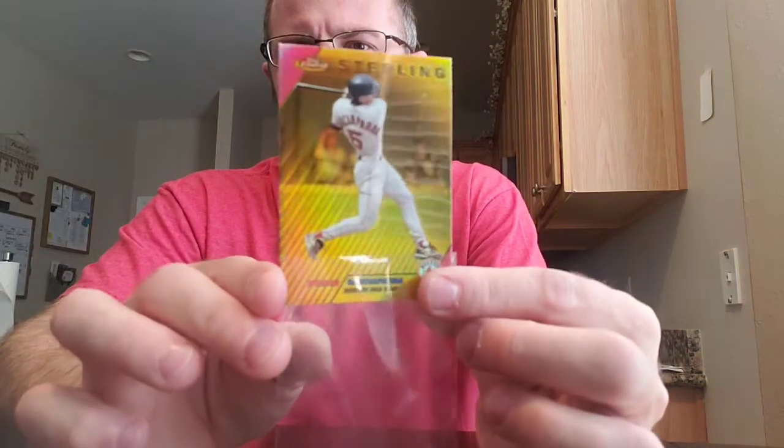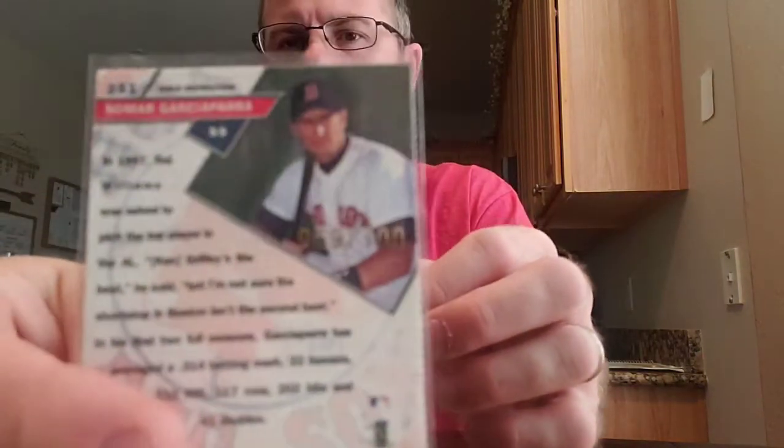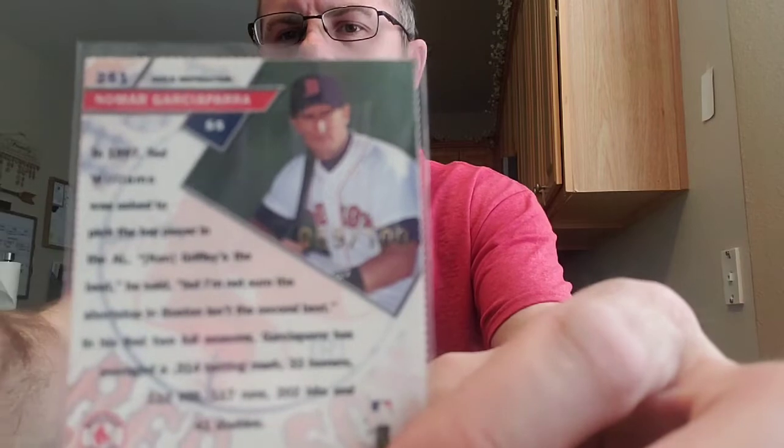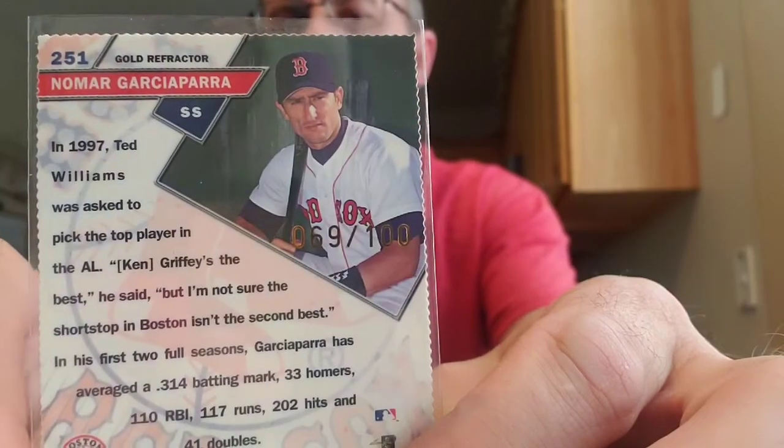And then the number 11 on my top 10 Nomars that I promised like two weeks ago that I would show — is this one. It's from '99, it's the Finest gold refractor. I have it in a card saver because yes, I'm going to get it graded. Look at the shine on that — and it is numbered. Let's see if it'll focus... 69 of 100.